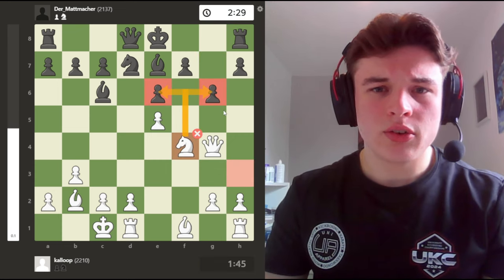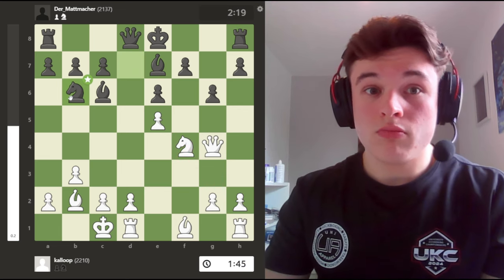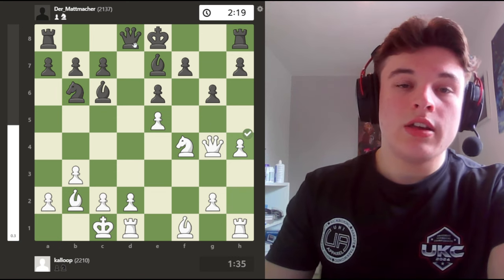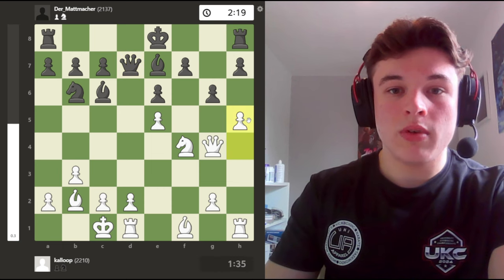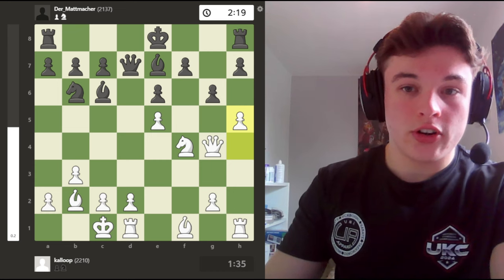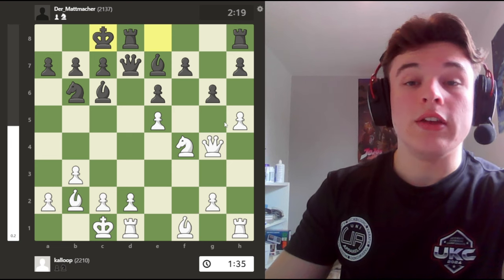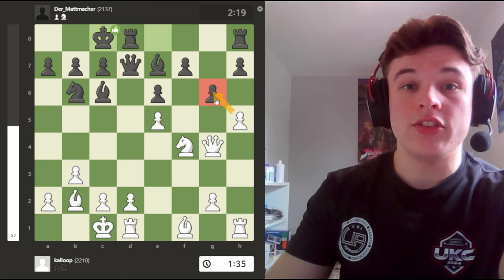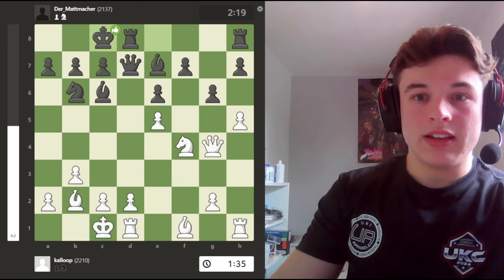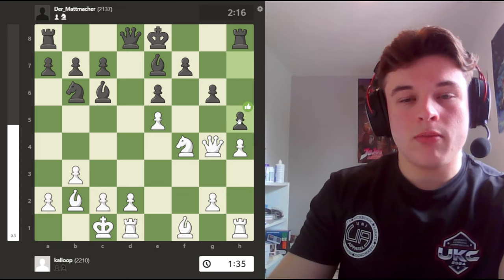So because my e5 pawn is quite well protected by my bishop, I'm not too worried about d4. I'd rather try to activate my pieces right now. So Nf4, staring at some of the weak light squares - maybe a potential sacrifice in the future. Nb6 is a good move, looking at the d5 square. h4 - if my opponent plays a move like Qd7, I want to play something like h5 and try to break apart this kingside pawn structure. I know my opponent's probably going to castle queenside, but it still gives me play.